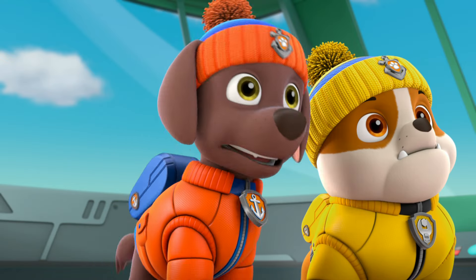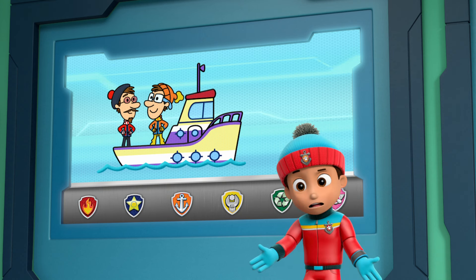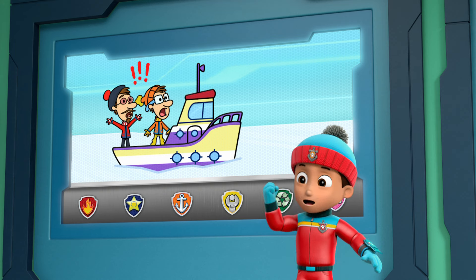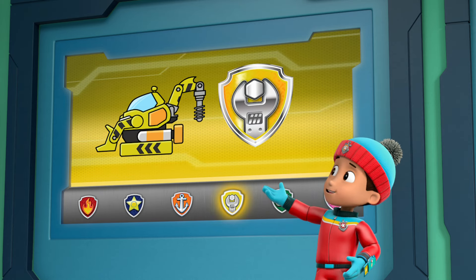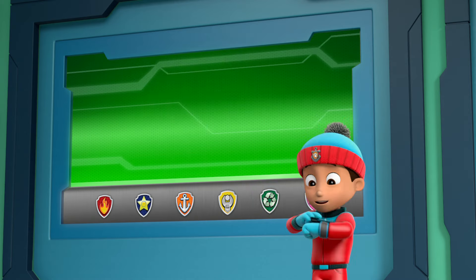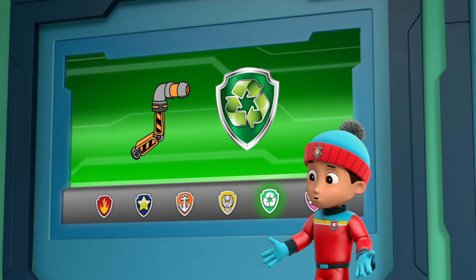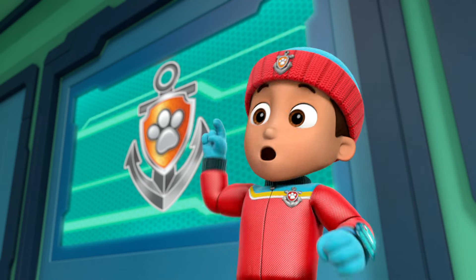Oh, no! Is the flounder trapped? Yes, it's frozen in some very thick ice. And we're gonna free it. So for this mission, I'll need Rubble! I'll need you to use your underwater drill to carefully cut the ice around the flounder. Rocky! I'll need you to use your underwater welder to melt away any ice around the flounder that Rubble's drill can't reach. Sea Patrol is on a roll!